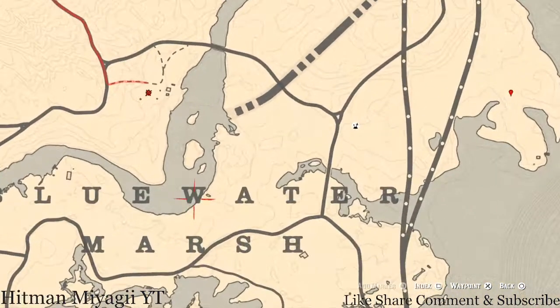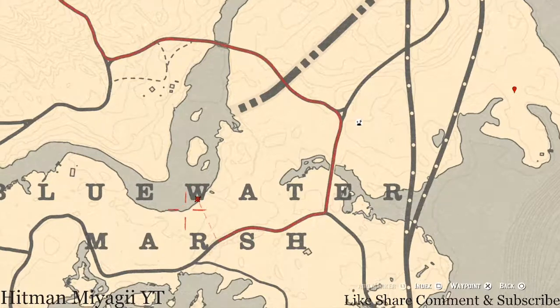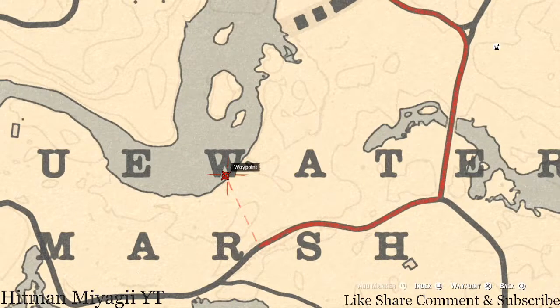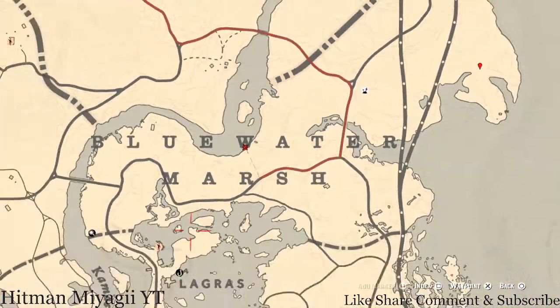Down here right between the legs of this W shape, at this location along the shoreline, there's a boat. Go on the boat and go through the door. When you go in through the door, look for the wash area, which is like a bowl with a mirror in front of it. Right next to that bowl you'll get an Ivory Cone, which is a family heirloom.